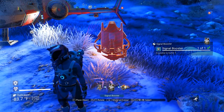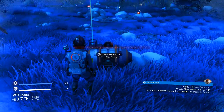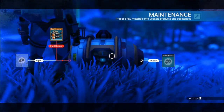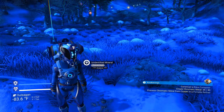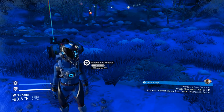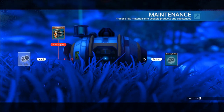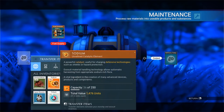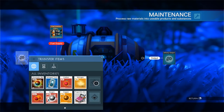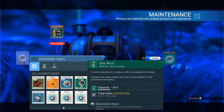Let's go ahead and place this down again — there we go, right about there. Let's make sure this is what we need to do next. Construct a base computer, create chromatic metals — okay, so we just need a little bit more chromatic metals. I'm not going to make any more items than I have to. Get a GEC relic — I must have got it out of that thing just now. We'll read about that in a moment.